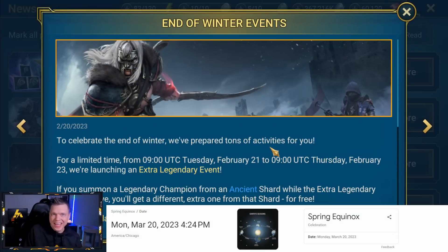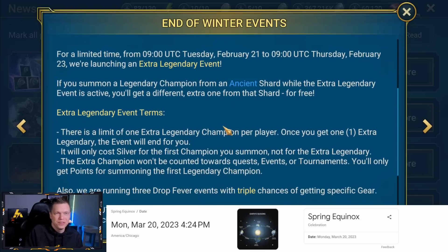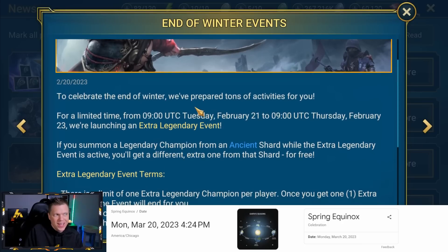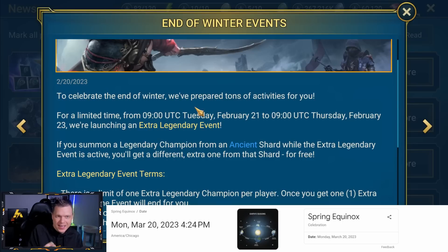Plarium also has a news post about end-of-winter events in honor of winter coming to a close. They're actually about a month early — the spring equinox is March 20th and it's currently February 20th. Nonetheless, we've got an extra legendary event from ancient shards. You do want to be careful because we're probably going to get 2x ancient shards this weekend. It's really crazy that they're doing the ancient shard bonus legendary event from Tuesday to Thursday, and then I expect 2x ancients on Friday — it looks like they're trying to bleed out the ancients right before the weekend.